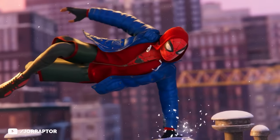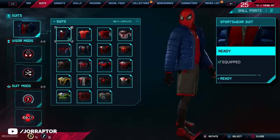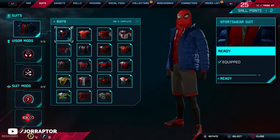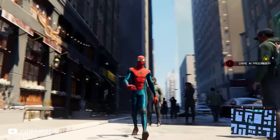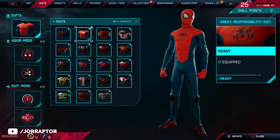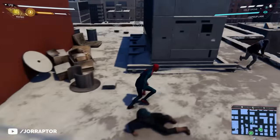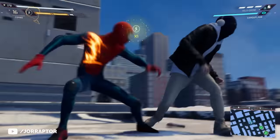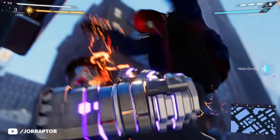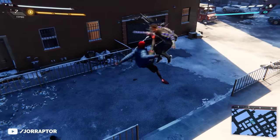You start the game out with the sportswear suit when swinging around with Peter early on. It really has that homemade vibe that I dig, with the hood, but it's totally one of the least exciting outfits in the game. Luckily you get an upgrade rather soon — the Great Responsibility suit — that actually looks more like a traditional Spider-Man suit. The first and second suits do not have a suit mod associated with them, and actually some suits later on also will not have a suit mod, but most outfits will.